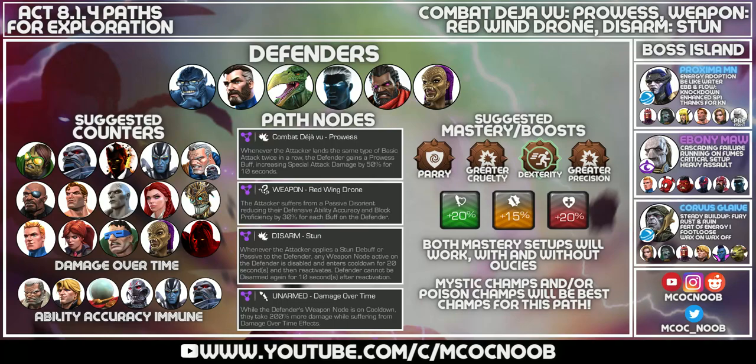Welcome back to the channel and welcome to the final path on 8.1.4 paths for exploration. This is going to be combat deja vu, prowess, weapon red wing drone, and disarm, stun, and unarmed damage over time. Simply put, you need champions that have damage over time - they will do great here.